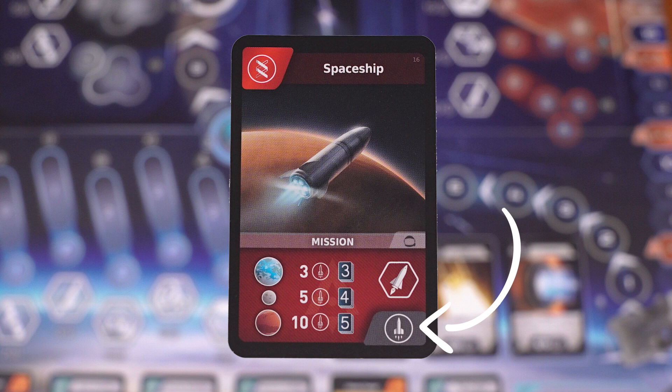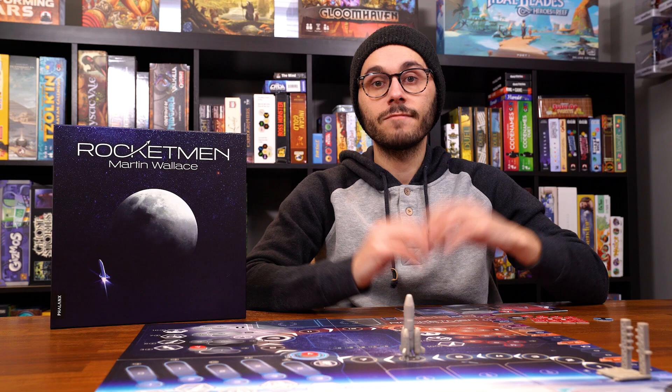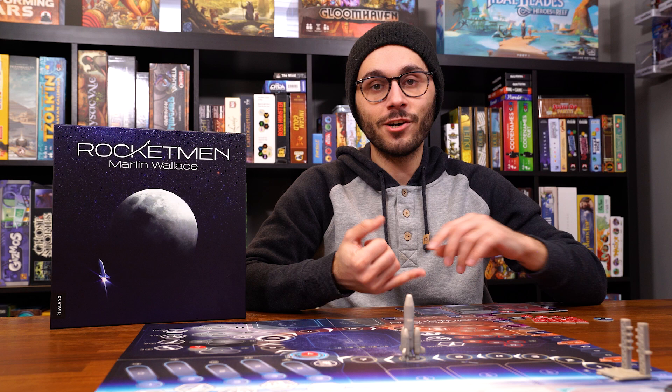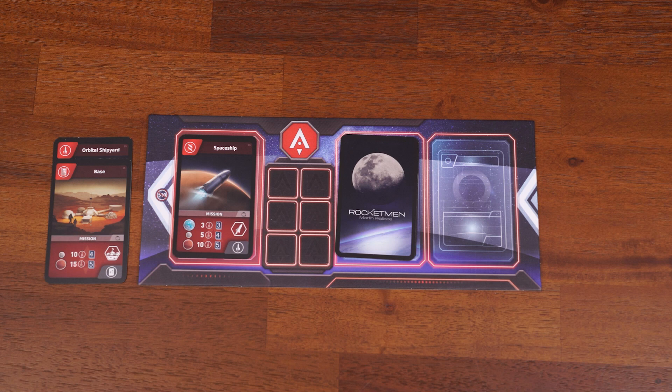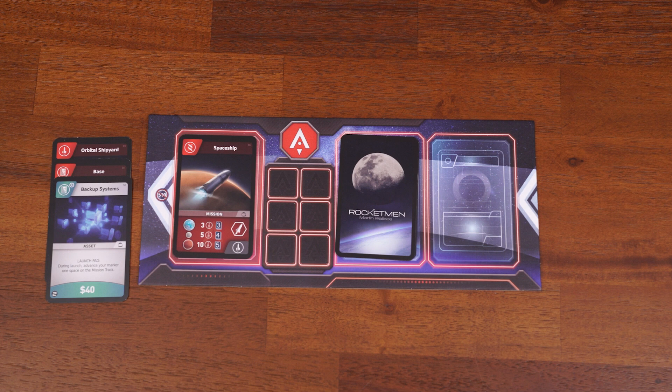The spot in the bottom right indicates the reward you receive for completing the mission. Every mission awards you an achievement token that you place on your board and gives you an ongoing benefit. The launch pad is the area to the left of your player board, and every card you play there costs 10 credits, just like the mission plan. You specifically want to play cards that provide rockets or item symbols that will aid you in your mission. Some cards also have special abilities that make them worth playing to the launch pad.